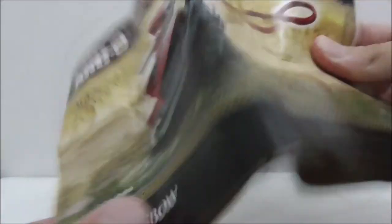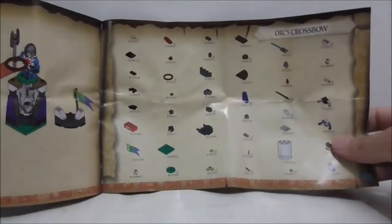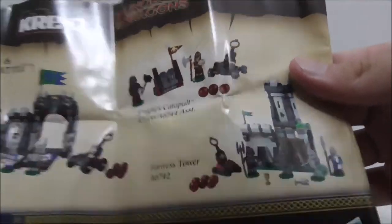This is the instruction manual — it's actually pretty big. All the builds are pretty basic. On the final page you've got challenge cards, a parts list, and advertisement for the rest of the sets in the series. That's it for the instructions.